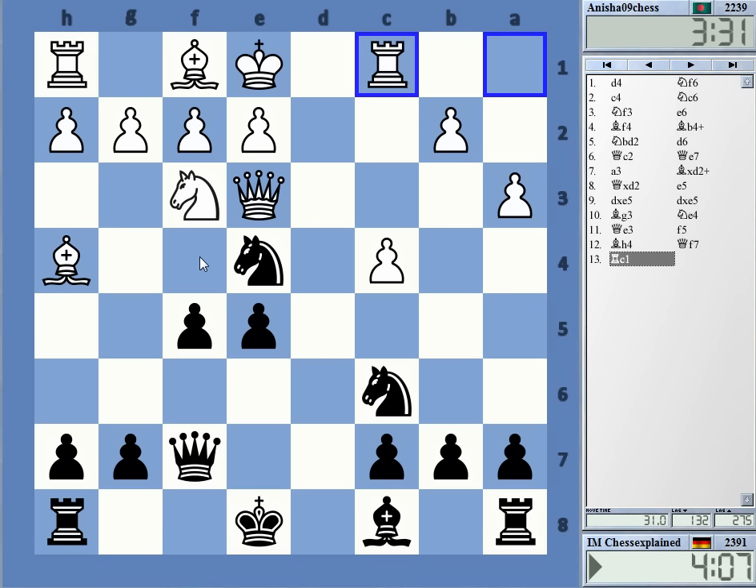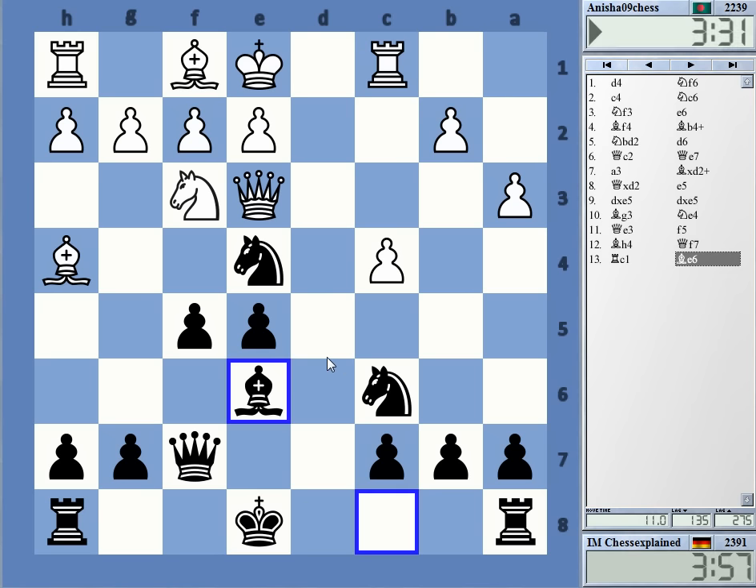Qd5 has got just one square, but one square is enough. So bishop e6 — yeah, maybe it looks like a tempo.